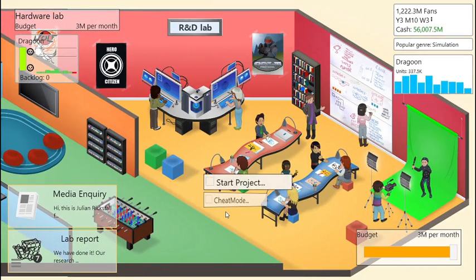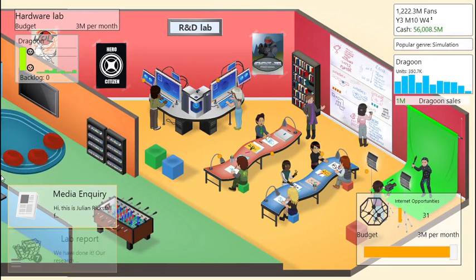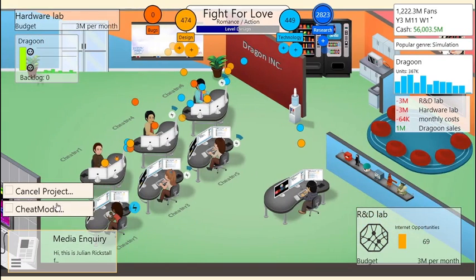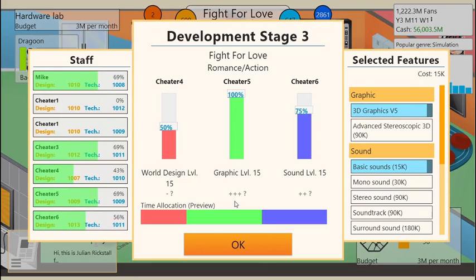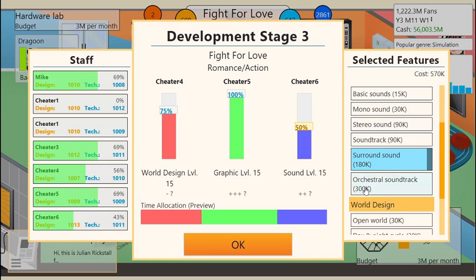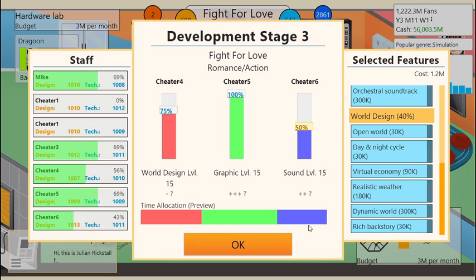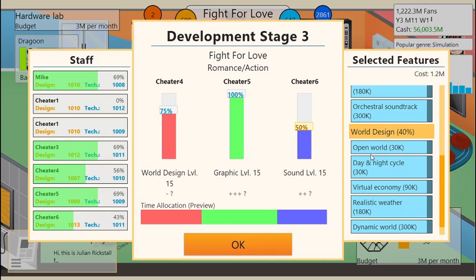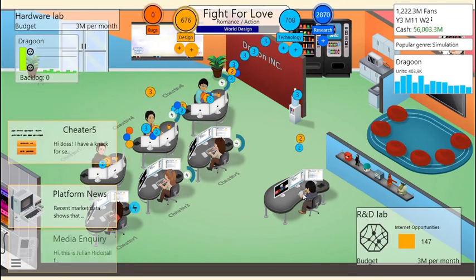Let's go over to the R&D department and see what we can do — the best thing we can do is look up internet opportunities so we can make online multiplayer games. Let's go back over here. We'll bring this up to 75 and bring this down to 50. We need orchestra soundtrack, surround sound, open world, day and night cycle, virtual economy, realistic weather, dynamic world, and rich backstory. You see these percentages — they do affect how your game actually comes out, but I don't really care about that right now.